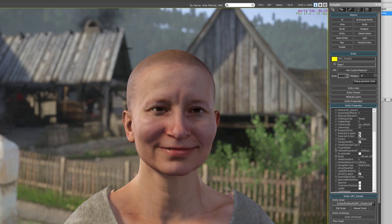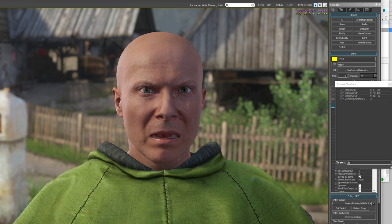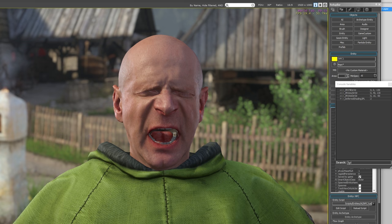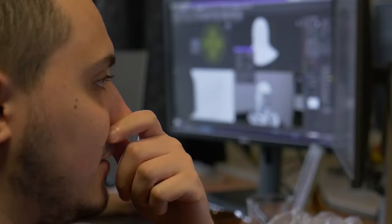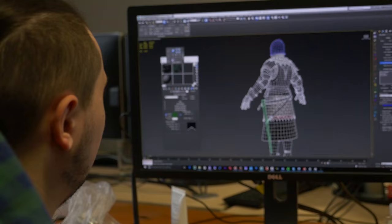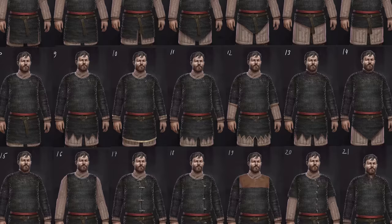Our character artists are completing all the assets for our character system. In the beta we had only a few types of characters and some of them were quite old handmade models. Now all the characters are scanned with our proprietary 3D scanner. We scanned 130 photorealistic heads and now we are working on the hair, beards, and of course also on facial animations, which will be added after we record all the voiceovers. We are also adding a lot more armor types into the game — there are going to be hundreds of combinations of different setups.